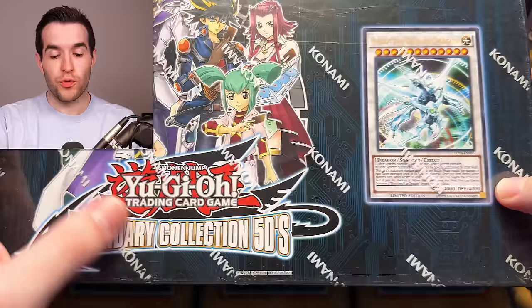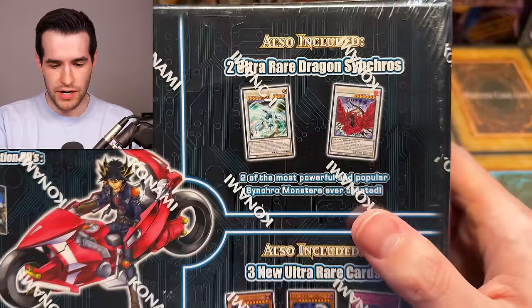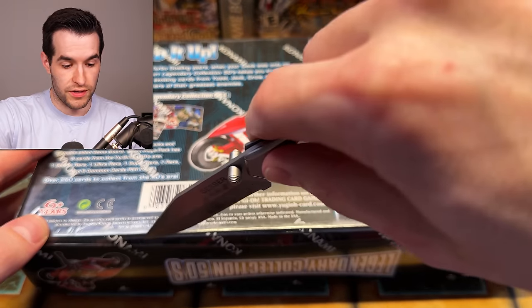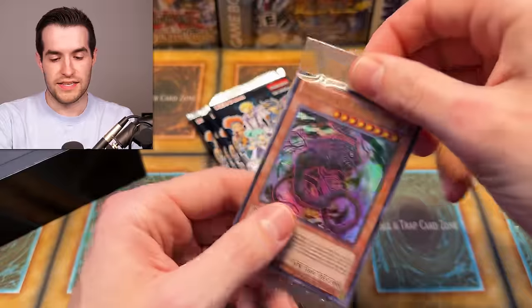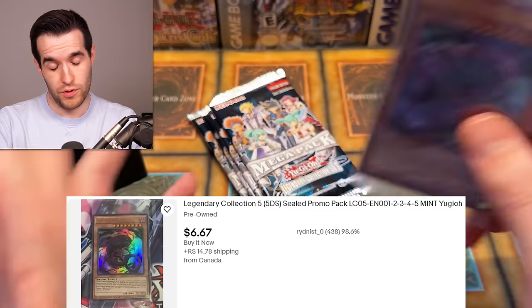On to Legendary Collection 5Ds, released in 2014 — so we're getting pretty old at this point. We had one this past year and then 2018, but 2014 was a long time — 10 years later with only two since then. Legendary Collection 5Ds — I can't remember if it comes in unlimited. It says first ed here so we're going to get first ed. Five packs — I'm not pulling out the game board. This one could be like five to ten bucks, which will also add value.